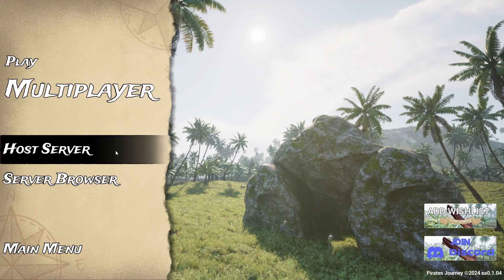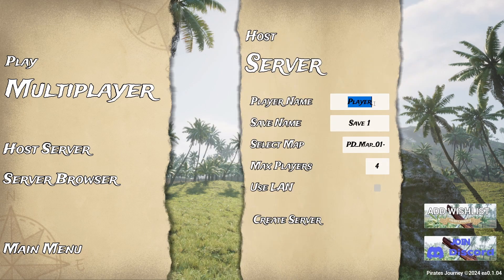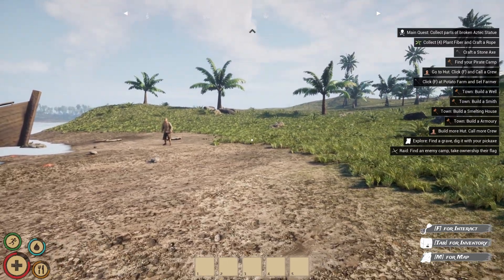We just gotta set up multiplayer. I'm gonna host — player name: Noise Nails, save name: Nails Mage. Map, same map, max players set to two. It's kind of weird, I'm hosting a server so hopefully you join — there's nothing about a password. Let's create server. All right, just loaded in. Yeah I just loaded in, me too. Hey, you over there?